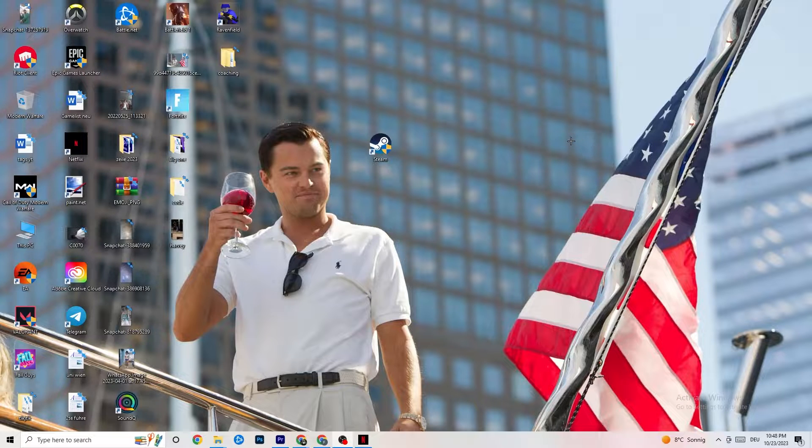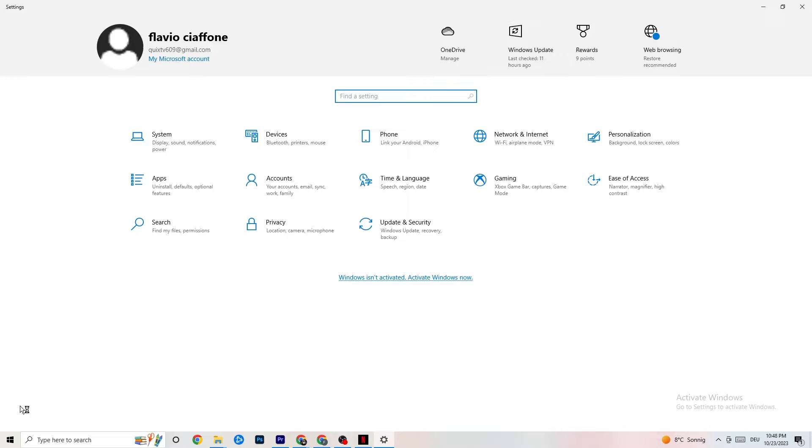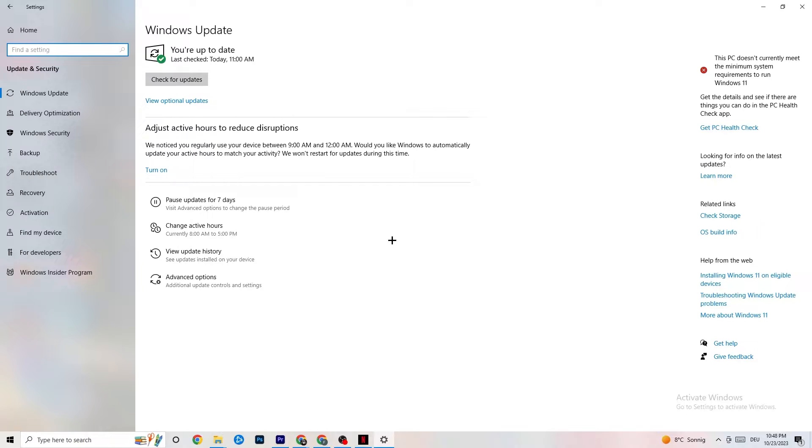The first thing I would recommend for everybody is to navigate to the bottom left corner of your screen, click on your Windows sign or use your keyboard key, then click on Settings. Navigate to Update & Security. I know it sounds basic, but trust me — keeping your Windows updates and driver updates current will solve 90% of your problems. Check for Windows updates, download the latest version.